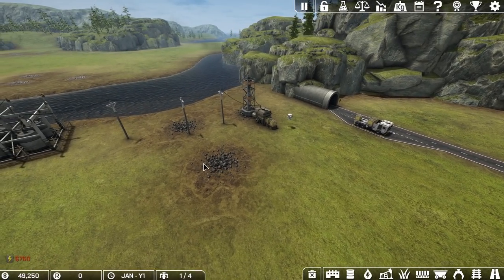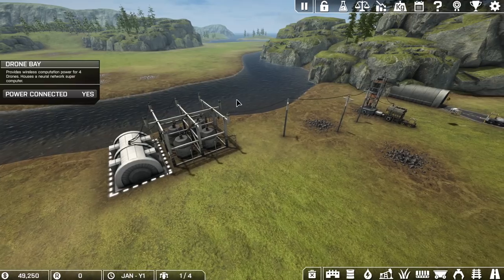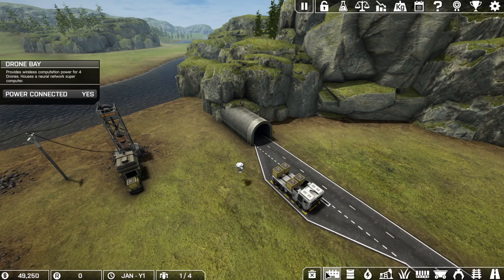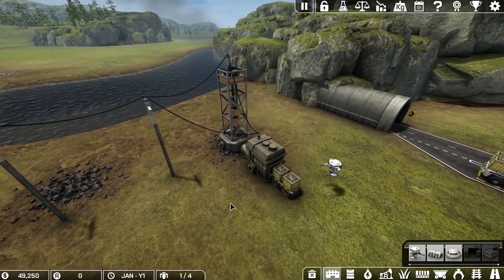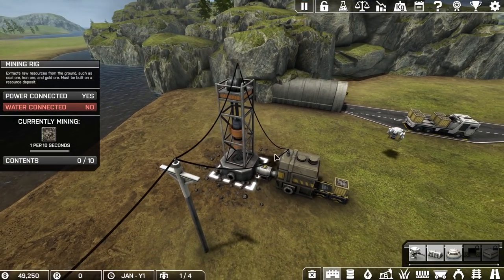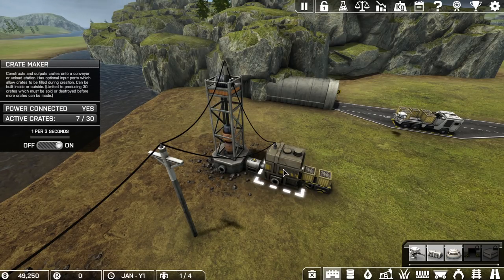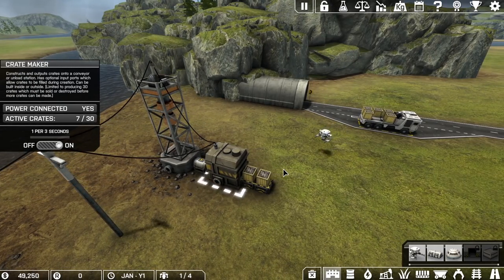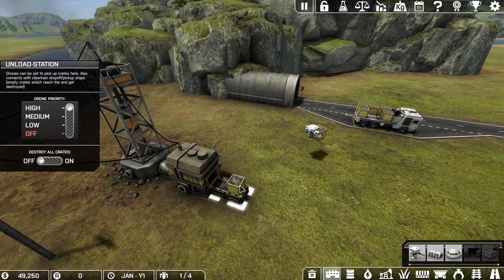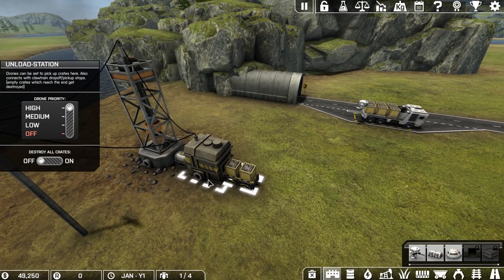I'm pretty new to these kinds of games, so take this let's play with a grain of salt. Right here is our power station, this is our drone bay — the drone bay will allow us to have four drones, so we've got one right now. I think the first thing we probably want to do is buy more drones. Right now we have a mining rig, and there's a little transfer tube taking stuff from the mining rig and putting it into a crate maker.